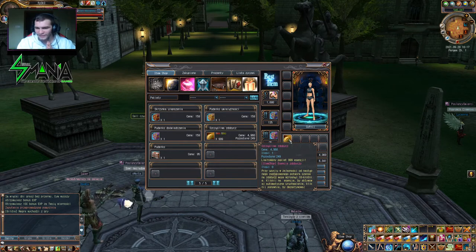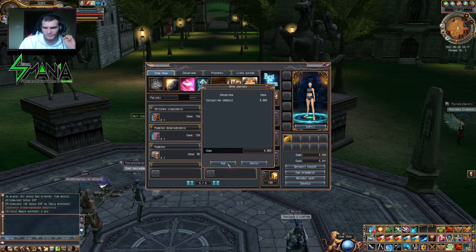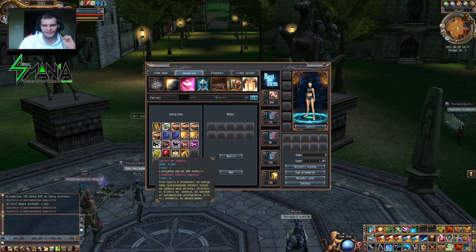Kliknij na esencje by aktywować automatycznie uruchamianie, kliknij ponownie by dezaktywować. Czyli kupujemy sobie to, otwieramy sobie - oczywiście kup przedmiot. Mamy 999 esencji zdobyczy, omówimy sobie je.